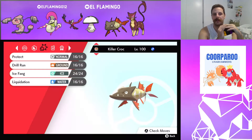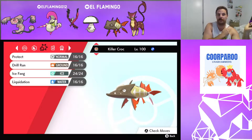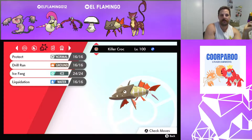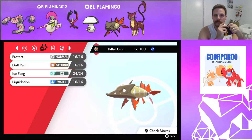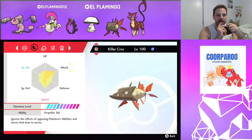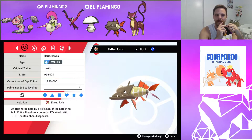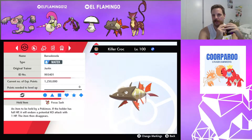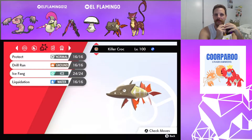Last but not least, we have the Barraskewda. Protect, Drill Run, Ice Fang, Liquidation — hits a lot of his team super effectively, except for Scolipede and Mr. Mime. I'm running Propeller Tail in case he tries to do some sort of Ally Switch type stuff, and Focus Sash as the last item. Jolly Nature.